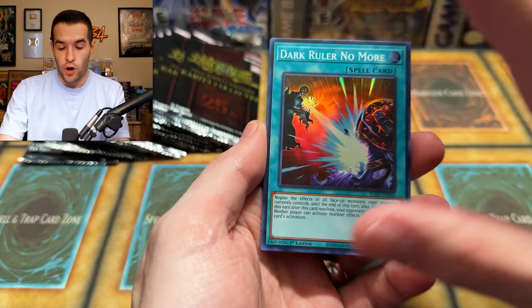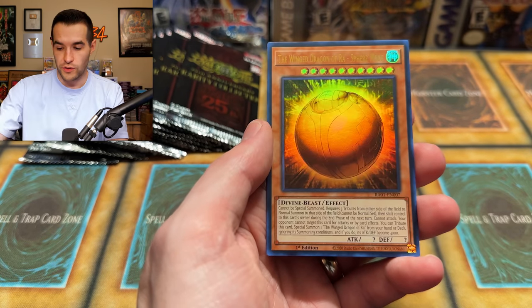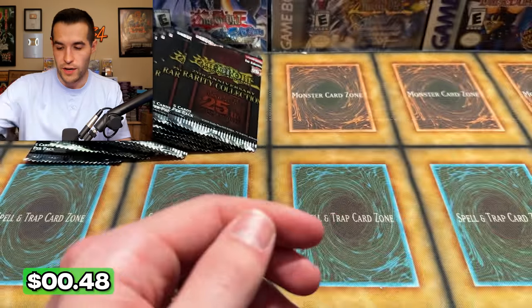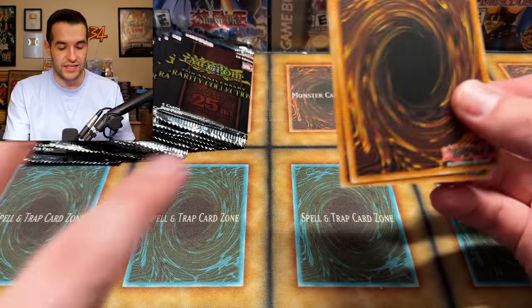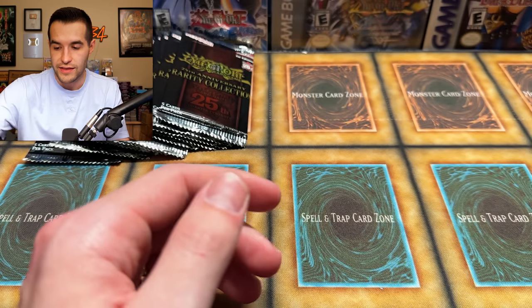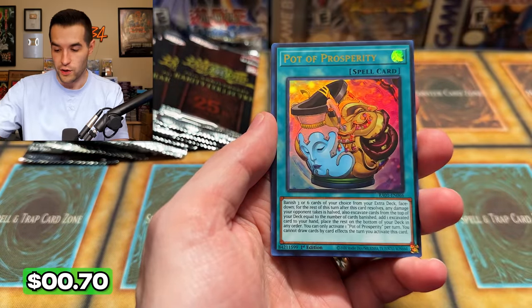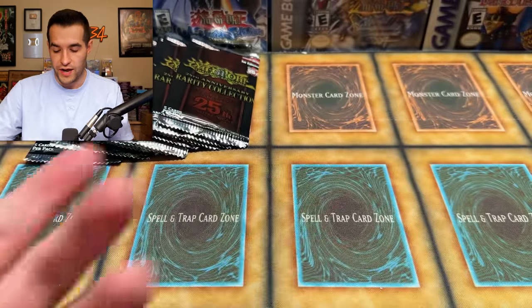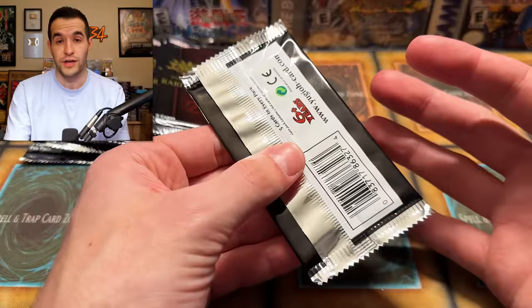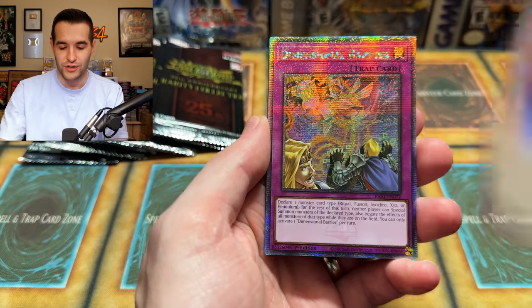So if we do this twice a year — all those cards every time — we're going to run out of reprints. This could essentially be the only reprint set needed. We have Tour Guide from the Underworld, Decode Talker. There will be times where some cards are really popular in the meta and in such high demand that you can still get value out of them, but you have to be careful printing seven versions of something. My recommendation would be: do this now, wait a couple of years before doing it again. That will let the market be saturated for a while — not oversaturated — and it will also build hype because people will be so excited.